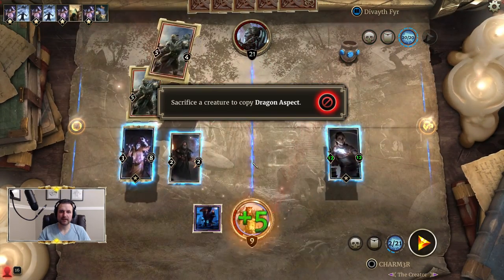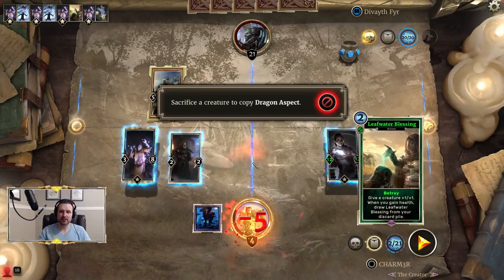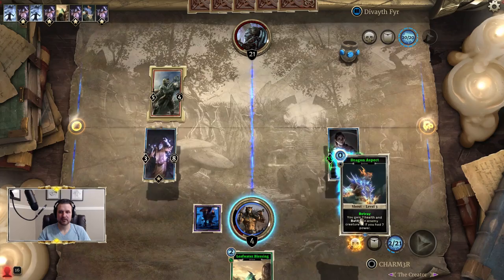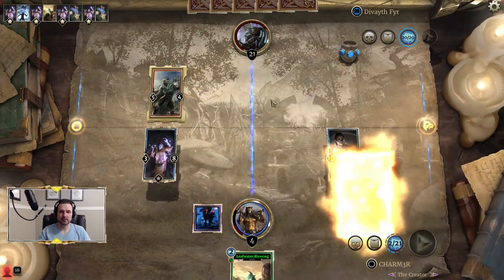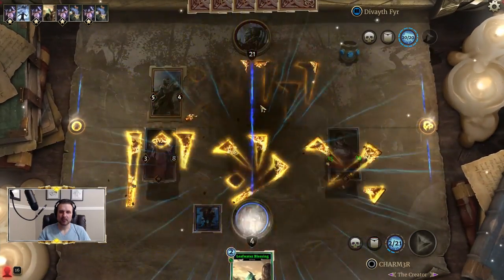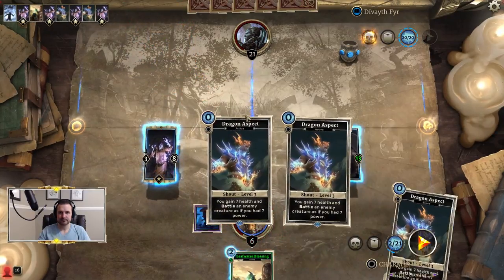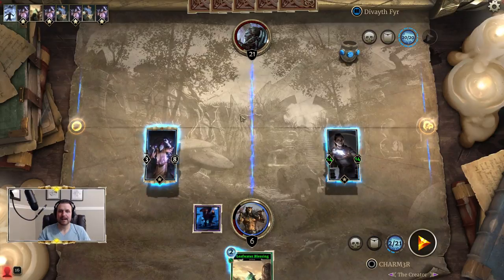We're going to go ahead and Dragon Aspect here. We are going to sacrifice our Greivous Adventure. You'll notice that because we gain health, we do get Leafwater Blessing back. This one will go ahead and smash this. We don't get another Leafwater Blessing because we haven't copied it at all, but that's okay. We've cleared our path.